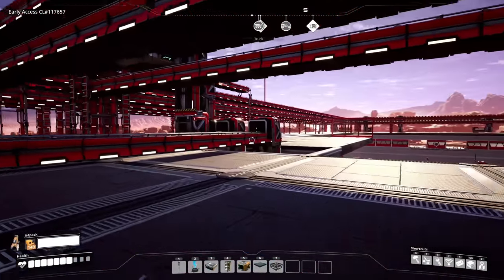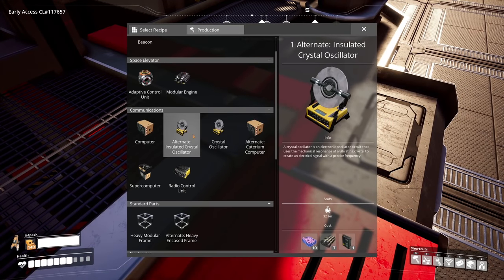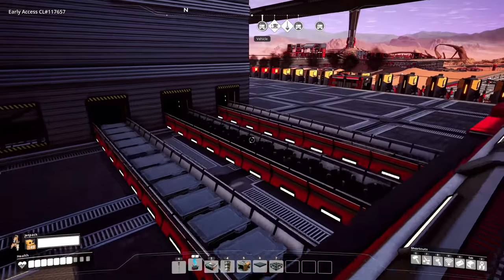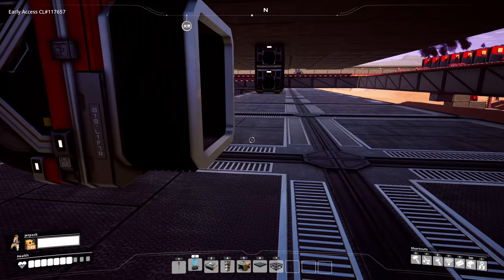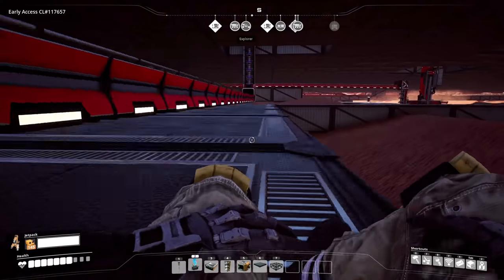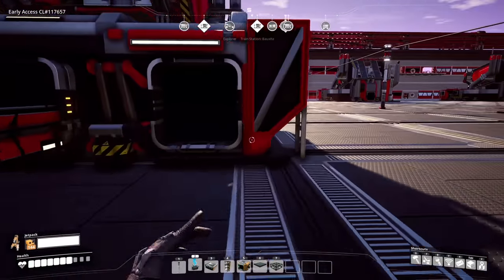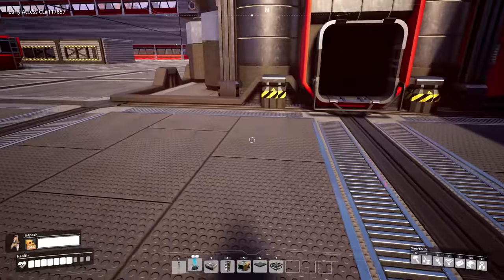This guy is actually all connected up. We need to get the quartz hooked up and get power to the machine. We're going with the original crystal oscillator recipe — the OG materials. Let's pop in here, get the crystal hooked up by crouching through the gap. Crystal oscillators, here we come! We're making one per minute — super slow, but it's a start.